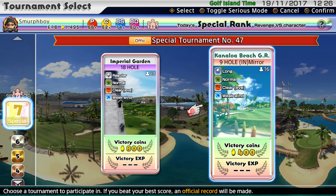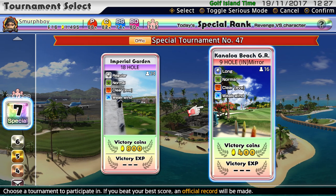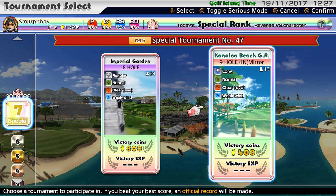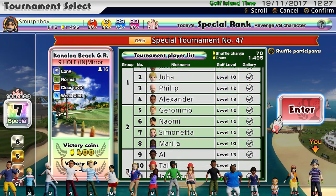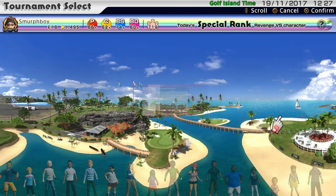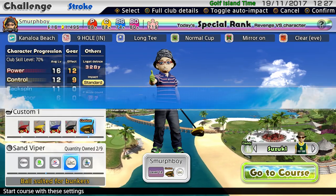Welcome back everybody. A bit more Everybody's Golf, PlayStation 4. Trying to close out the gallery - I've got 199 of 200. So we're going to play Canaloa Beach, long tees, weak wind. Conditions are okay. Tamey is the last one in our gallery - she's level 13. I'm going to change my ball type. I'm going to go with the sand viper just because there's a fair bit of sand on this course.